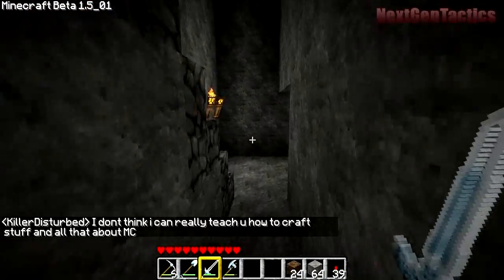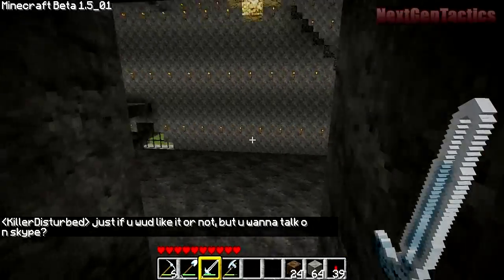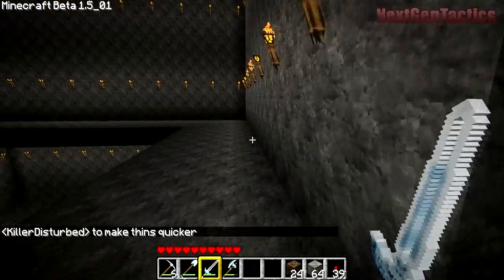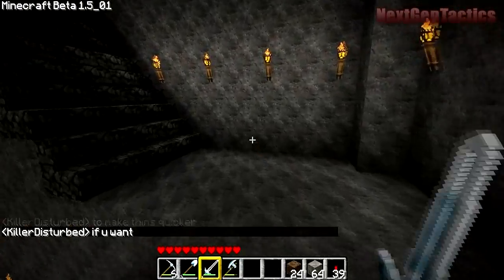We'll go upstairs and I'll show you the little upstairs area. Again, just the shell — we're going to continue adding to this. But I wanted to get something in here so when you guys come in you see what's going on. We're going to start building some big epic things. So this is Guns in my palace here — at least our first one, our spawn palace.